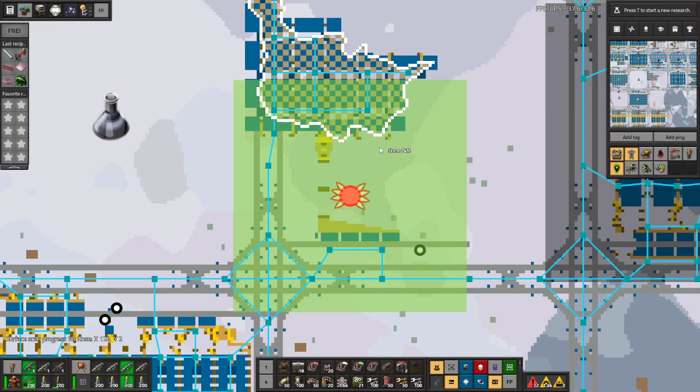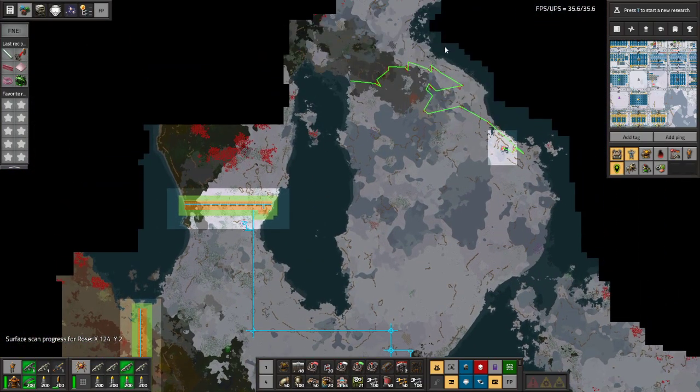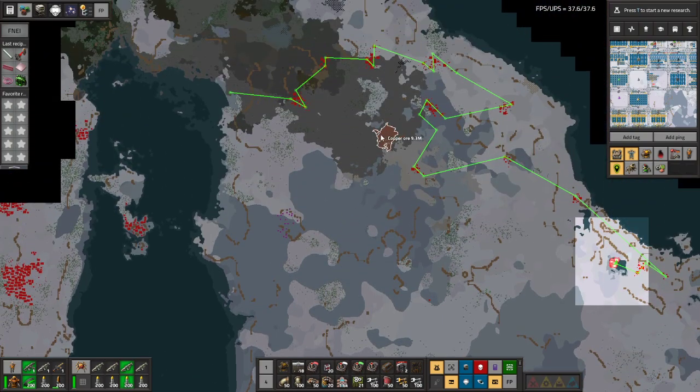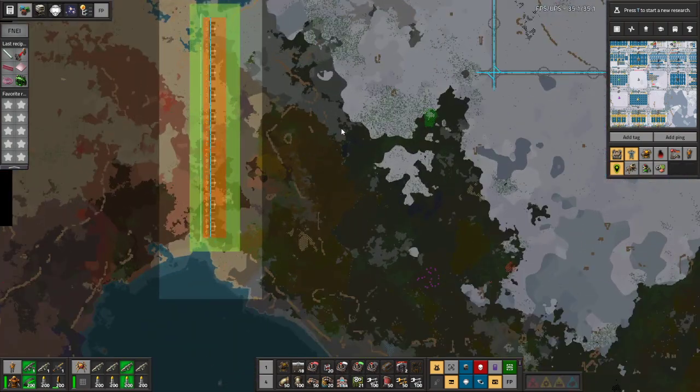Continued a little bit with preparing the ground to wall up this whole area so we can get at that sweet sweet copper — about 15 million of it probably all up, especially after productivity bonuses.